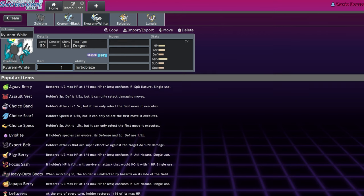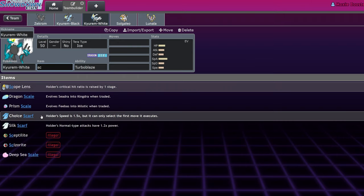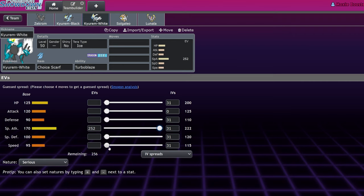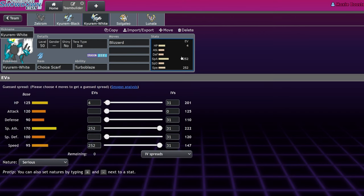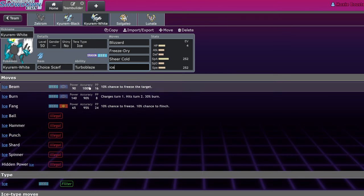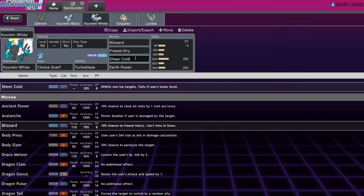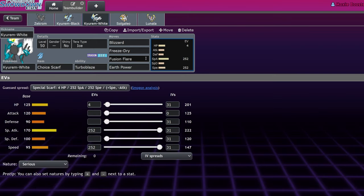Kyurem White is arguably the biggest sleeper pick right now. Terra Ice, Choice Scarf. We saw Articuno do something meaningful in the format and that Pokémon is significantly weaker. You run Kyurem White like you ran Articuno but it actually kills things in one turn. It also gets Freeze Dry, so you can just do the exact same Articuno team. You'd probably run Blizzard, Freeze Dry, Earth Power, and Fusion Flare. This thing is actually going to be really good.